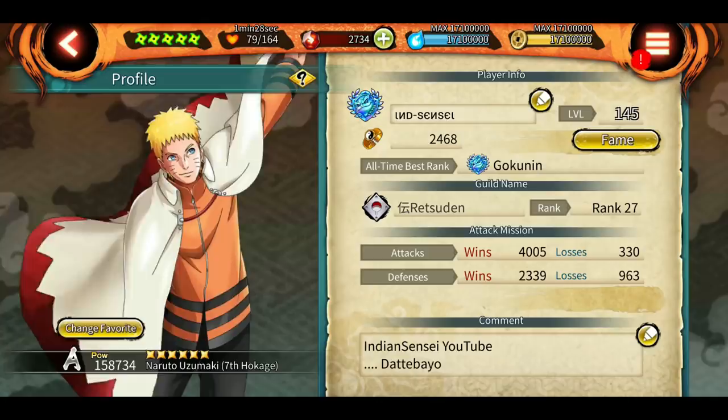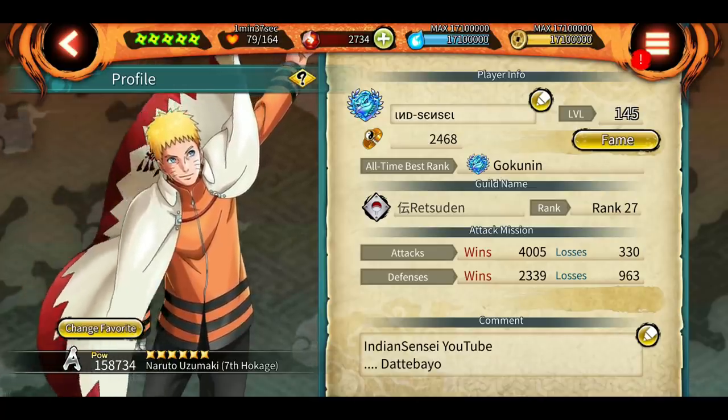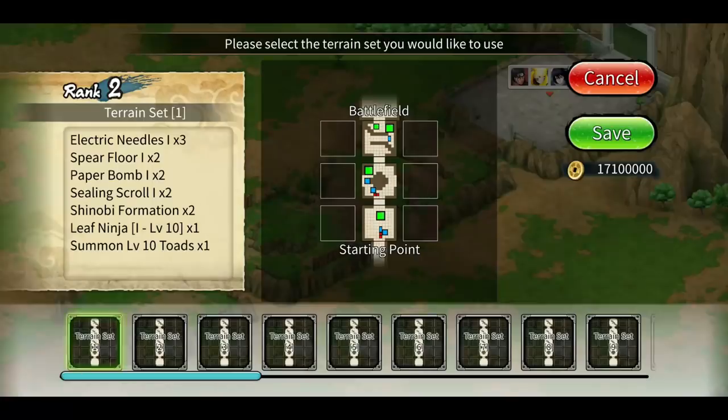The layout of the fortress plays about 40–45% of the role, and the other 60% is dependent on how good your shinobis are. That's why I'll be using my second account, which is very average — because if I use my main account with all A-rank and top shinobis, it wouldn't be fair. Now that's clear, let's get started.